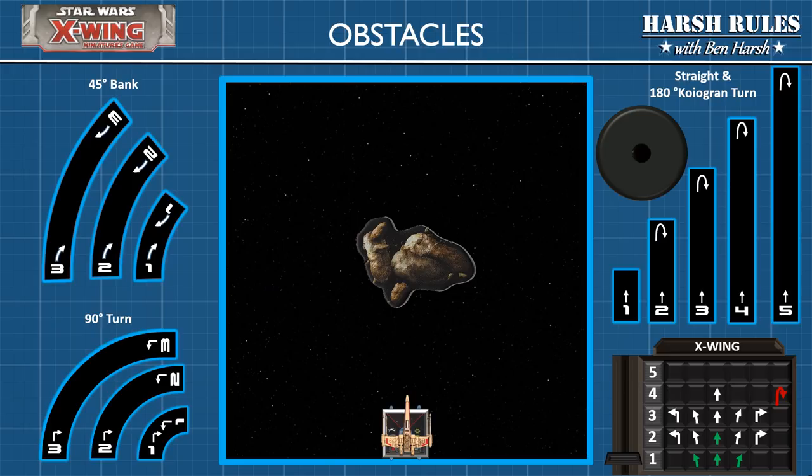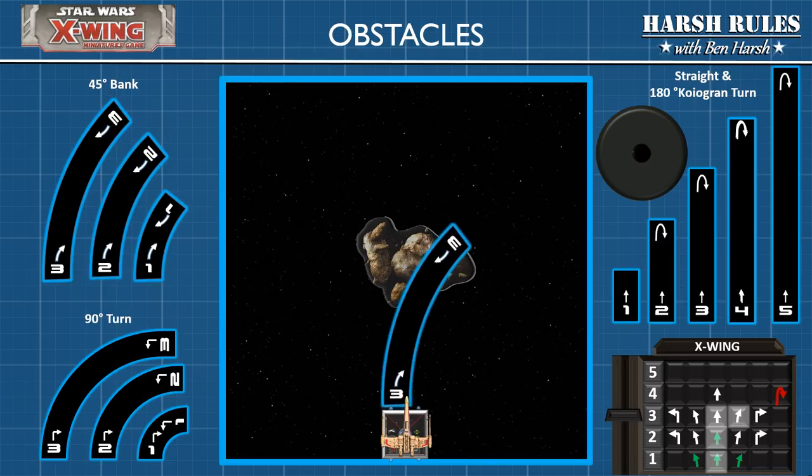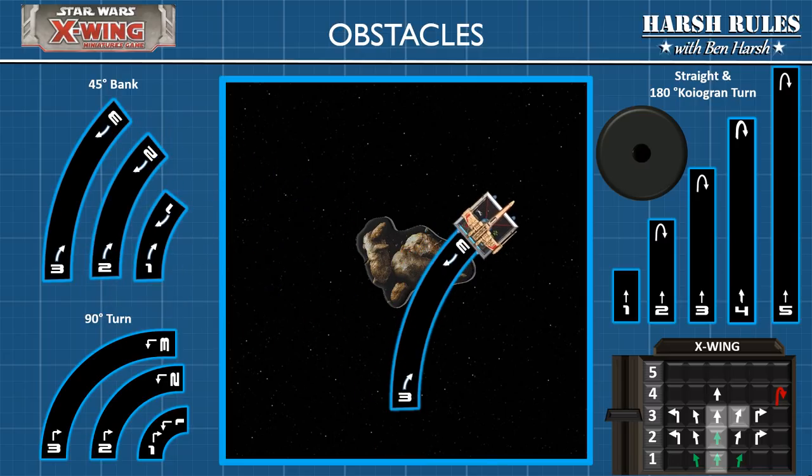So players who experience spatial relationship problems — whether that be genetics or temporary alcohol-related effects — may find this next bit a little challenging. Let's say we're going to skirt past the asteroid with a speed 3, 90-degree turn. This seems like it will work. And thankfully it does. However, if we were slightly impaired and thought we could pull this off with a speed 3, 45-degree bank — well, maybe not so much.